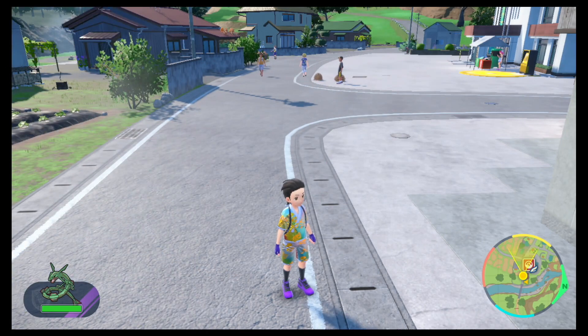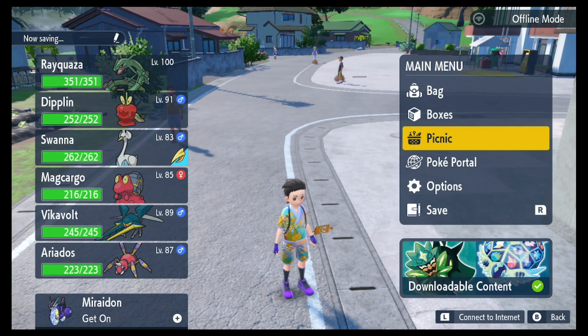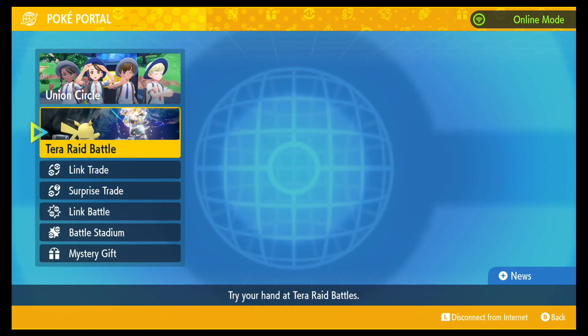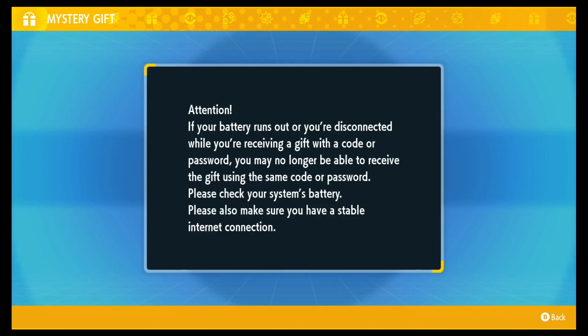Alright, in order to do these codes, we've got to connect to the internet. We're not connected to the internet. We're going to go to PokePortal. Head down over here to Mystery Gift. For the first code, which is the amazing Revavroom, we're going to have to select 'Get with Code/Password'.